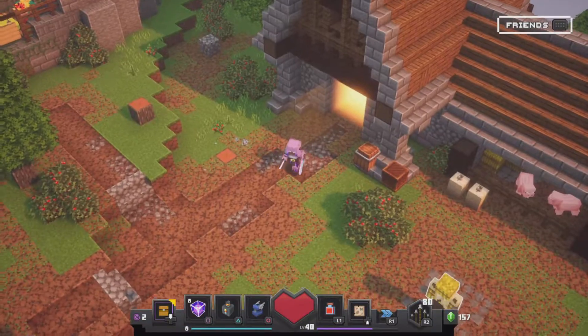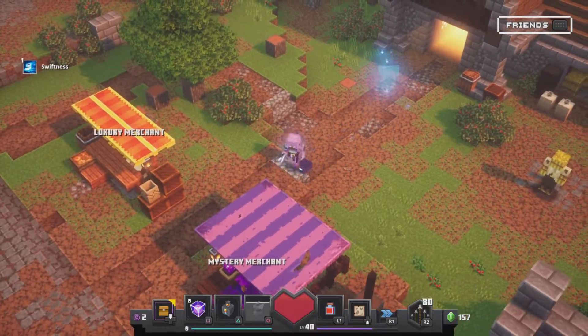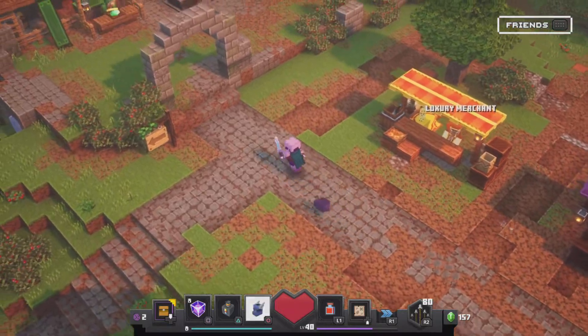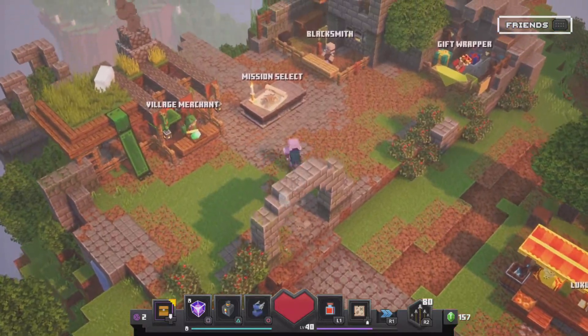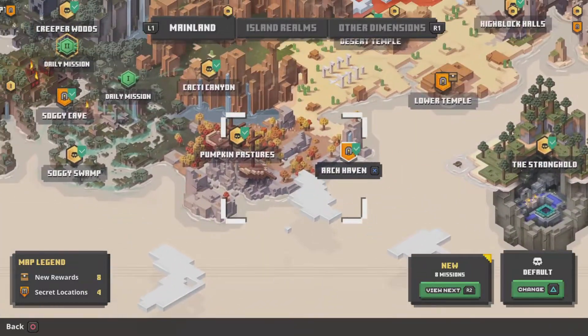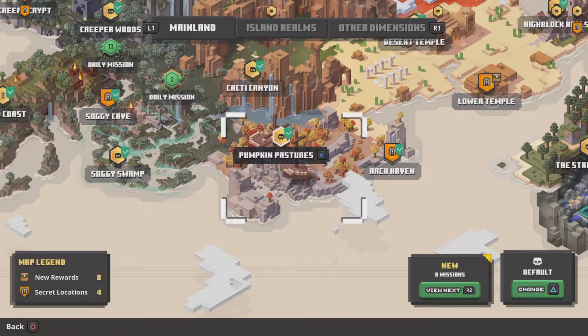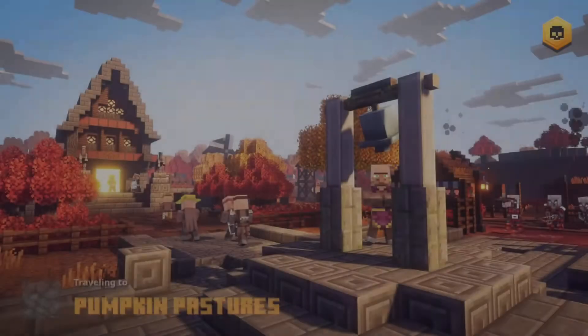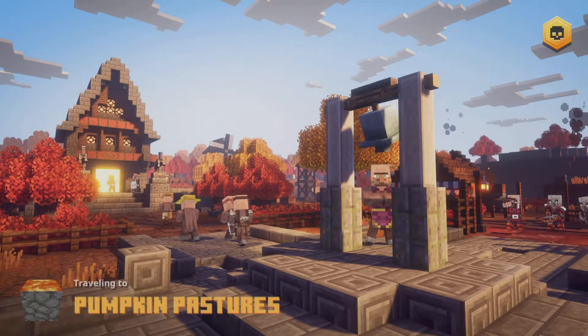Today I'm going to be showing you how to unlock the next level in Minecraft Dungeons. Just go to the map and look around. Get your best loot on because it can be quite hard. Pumpkin Pastures is the map that you want to go to. Select an easy difficulty because you don't want it to be too hard. You just want to rush through and get the end part.